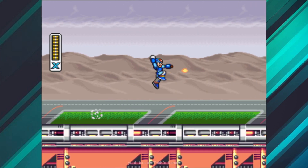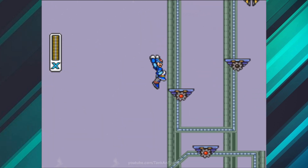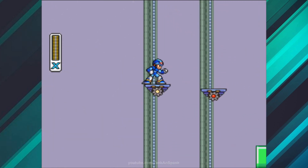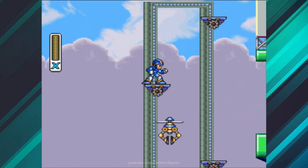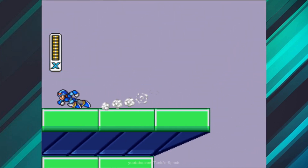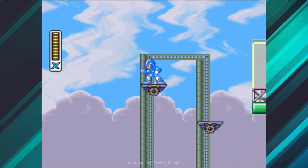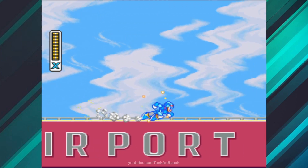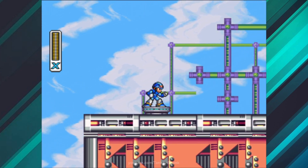Second tip: head to Storm Eagle's stage to obtain your first heart tank and sub tank. Heart tanks increase X's total health by two ticks exactly, with a total of eight to be found. Remember that leg upgrade X previously obtained? Now you can access your first heart tank. Sub tanks store X's energy, which can be used to refill X's health bar. Just remember, X has to use them from the menu, and don't forget to fill them.